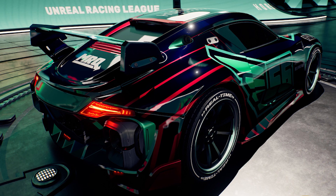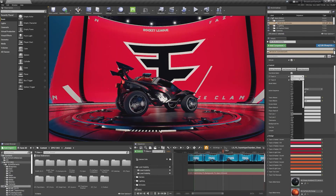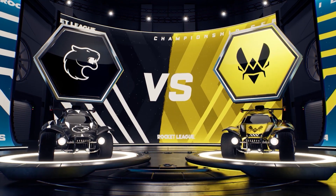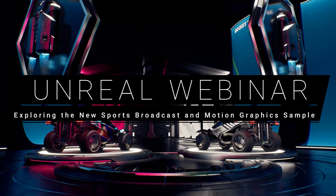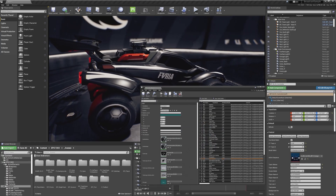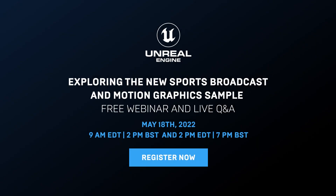Rev your engines because it's time to dive under the hood of the Hype Chamber Sample, a flexible, real-time broadcast graphics package originally developed for the Rocket League Championship Series live esports broadcasts. In next week's webinar, we demonstrate how to build highly customizable graphic packages that enable artists to switch 3D models, textures, materials, and lighting from a single Blueprint controller. Register now for the webinar on Wednesday, May 18th.